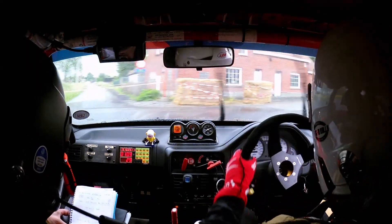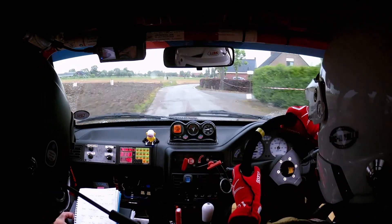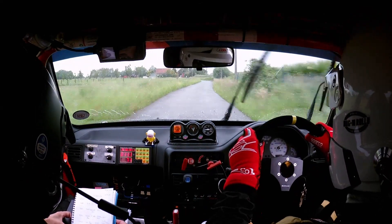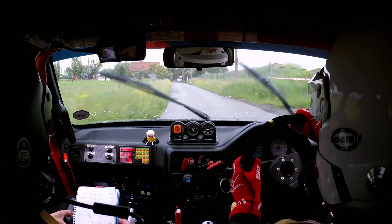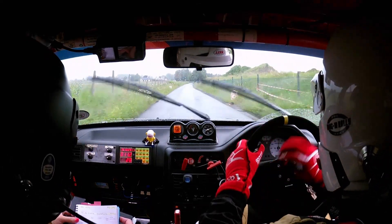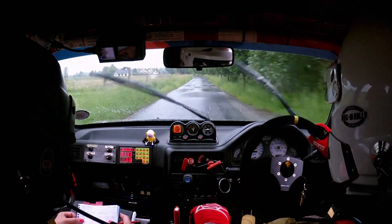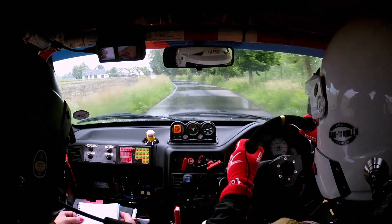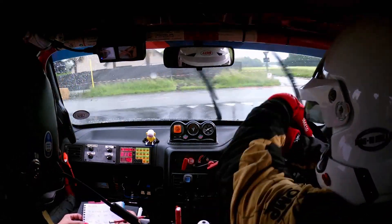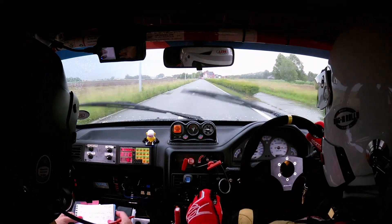Shiny car. 100 to 2 left and 2 right and 1 left. So 2 left, 2 right and 1 left. Then 100 to another 1 left. Slowing for open square right. Open square right and then 300 to a 2 left and then 150. Square left onto wide road, don't cut. And then 400 — you stay left of the arrow and we go square right round.